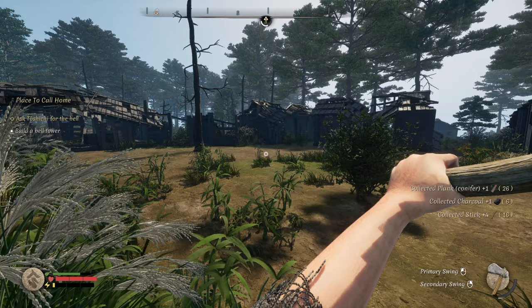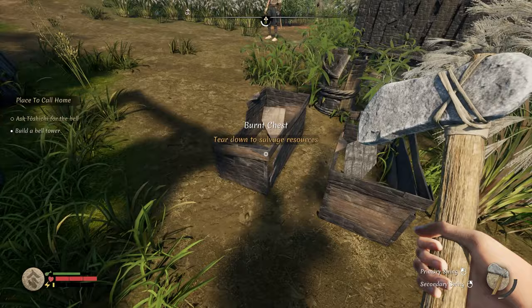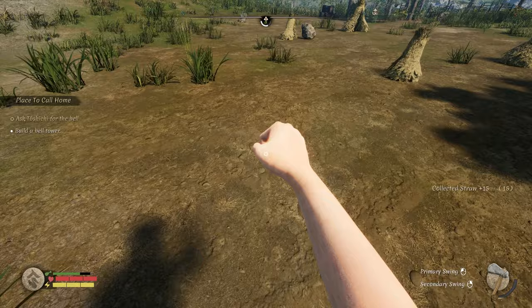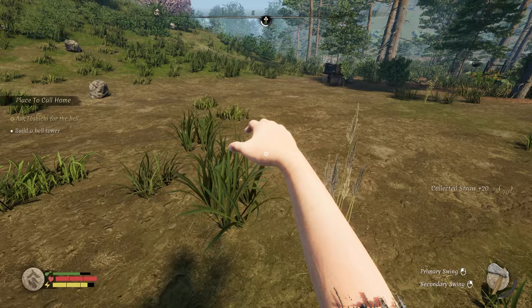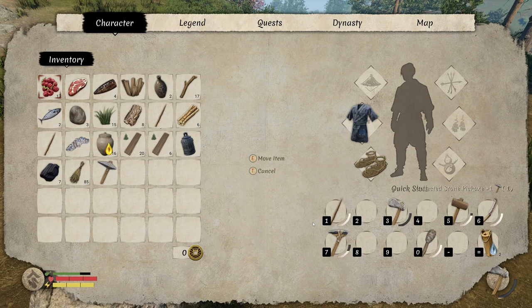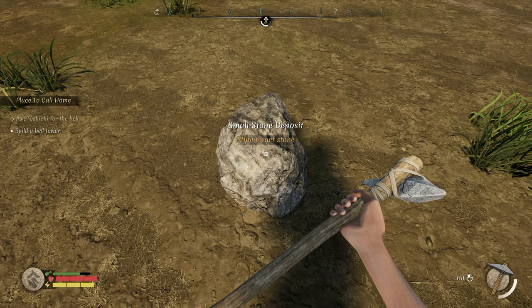Now I want to do a little experiment — I want to explore and see if we can set up our initial village somewhere else. I already have straw. Let's craft a pickaxe and put that in slot two. It just gives us stone — we don't need to mine stone right now.